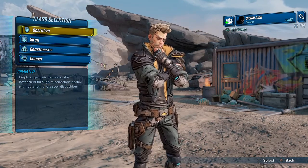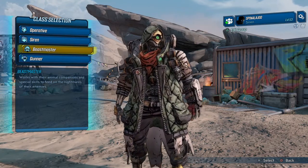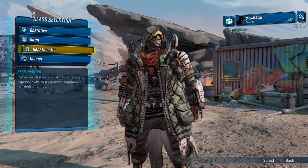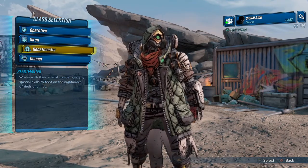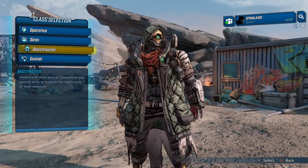If you played as Zero, you definitely want to go with Zane. But at the same time, if you played Zero as a stealth character, you might also want to go Beastmaster. Originally I played as Zero in Borderlands 2, so I would love to be the Beastmaster. But after his nerfs, he's still great for crit building.